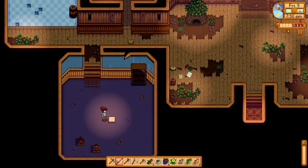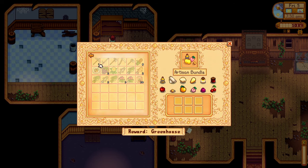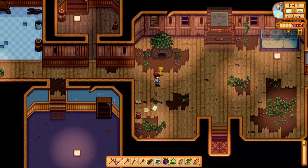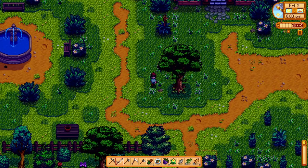Okay, let's see what we can do here. Spring crops bundle — we're looking for parsnip, bean, cauliflower, and potato. And for the aquarium, we have a pike — the pike goes straight to the lake fish bundle. Only a pike needed, that's a bit weird. Now let's head to the next place.